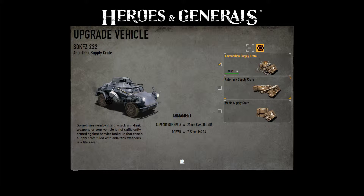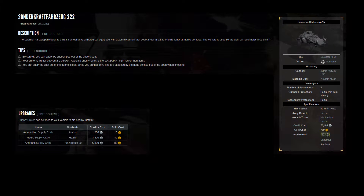My main disappointment about the SDKFZ222 is that it only comes with one basic type of round for the 20mm cannon. Historically, there was the PZGR-40, which is an armor-piercing core rigid round that would penetrate 40mm of armor at 100 meters — that's at 30 degrees offset from horizontal — and 20mm of armor at 500 meters.